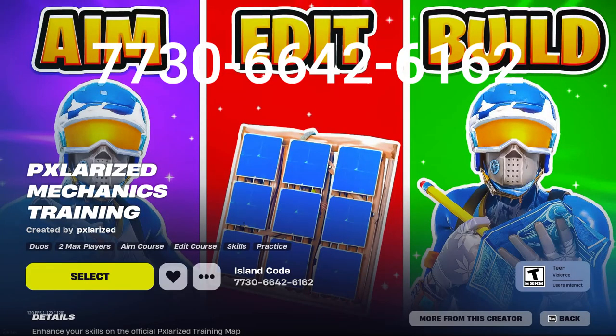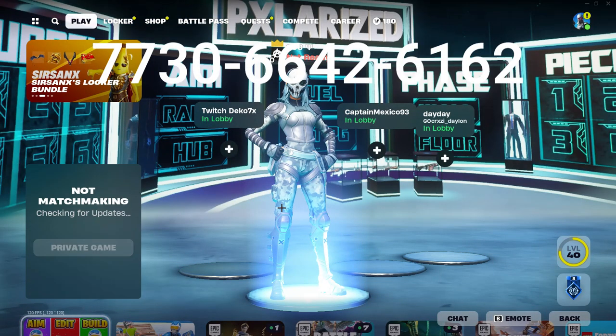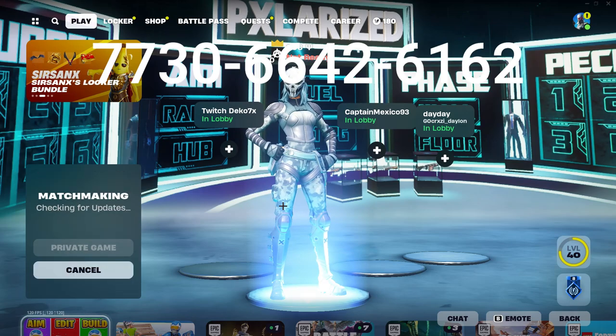The first thing you're going to start with is look up 'Polarized Mechanics Training' — the code is right here, I'll post it at the top of my screen. Just hit select, put it on private, and then hit play. I'll see you when I get in there.